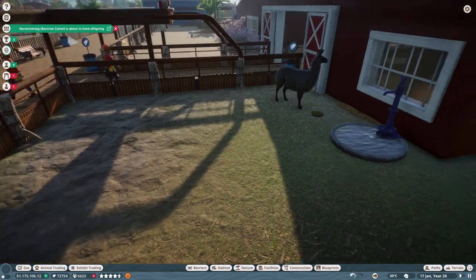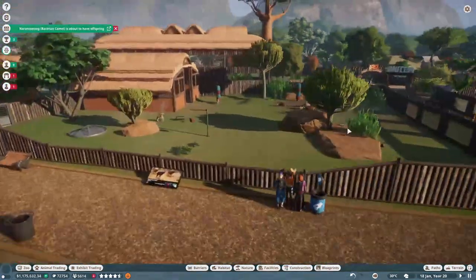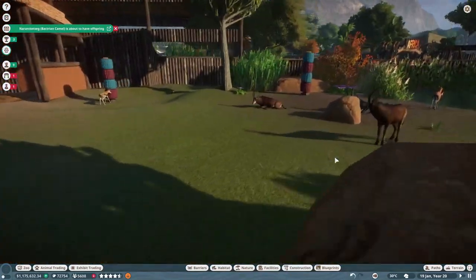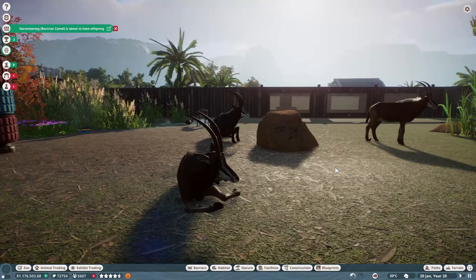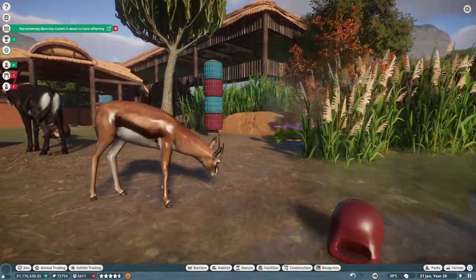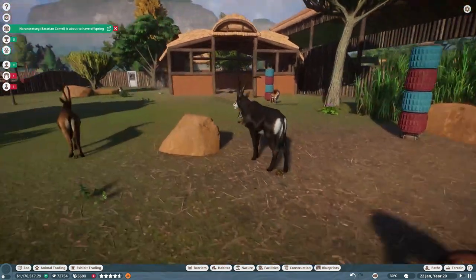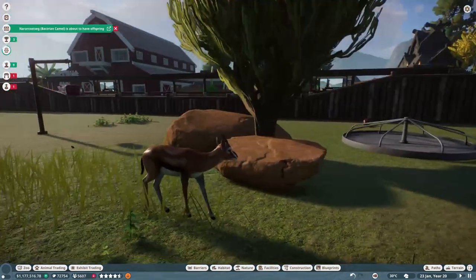We have the llama and camel petting zoo barn. And then over here — pretend — we have the sable antelope and the Thompson's gazelle. The Thompson's gazelle is the third deluxe edition animal, which I think is kind of underwhelming because it looks just like the springbok — it's basically a springbok. They could have given us something a little bit more unique.